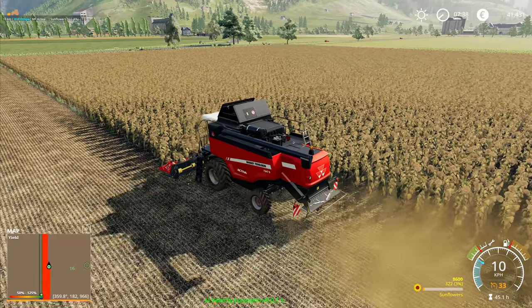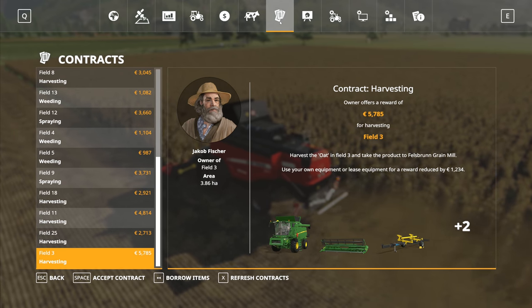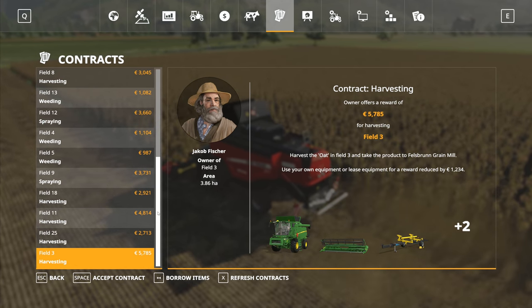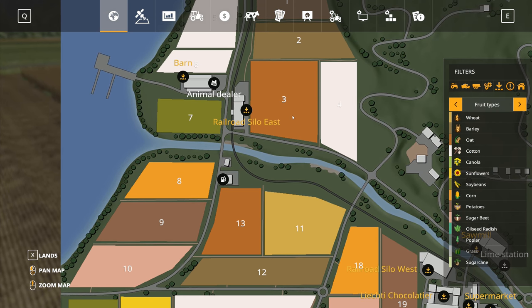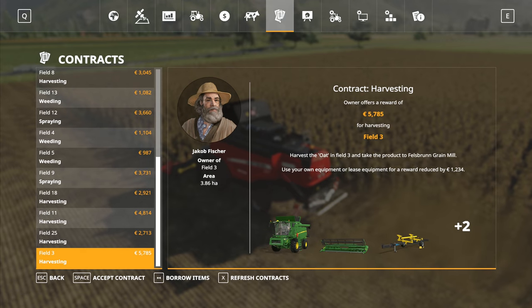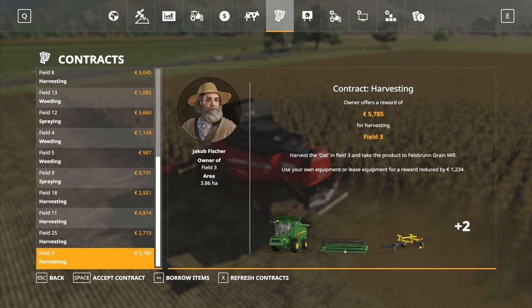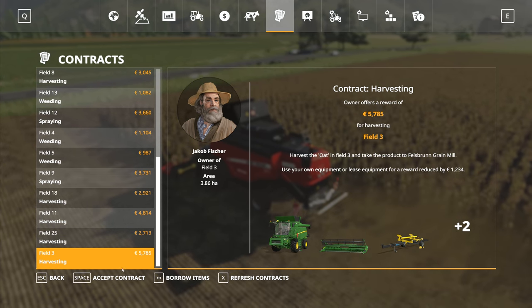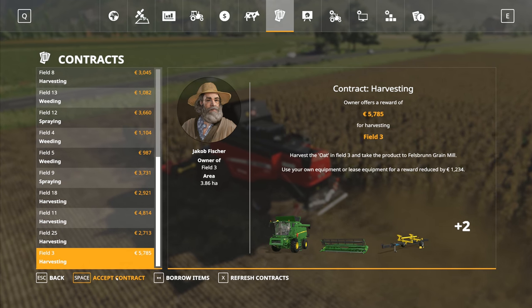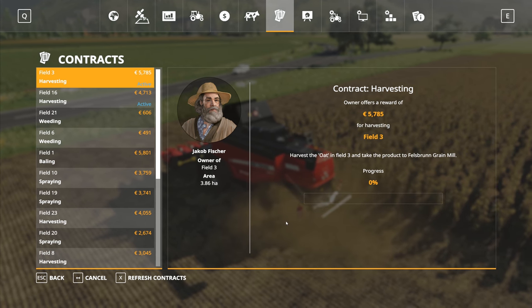If that one is underway, I'm going to go over to the various different mods. Field three — where is that? Field three is all the way up there. That is a big field. That's oats in there, so it's going to take a little bit more work. We've got a reasonable field there — we'll get 5,700 reduced by 1,200. We're going to take that contract right there. I need to borrow items. We need to borrow items, not just accept contract. The mod seems to be working — we've got the weeding ones right here.